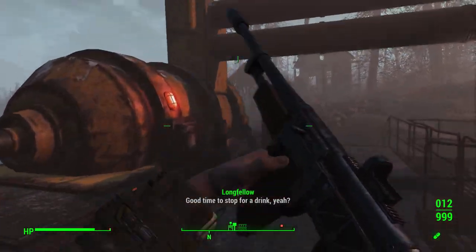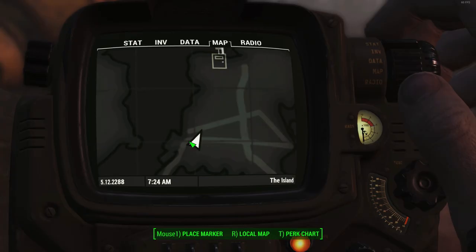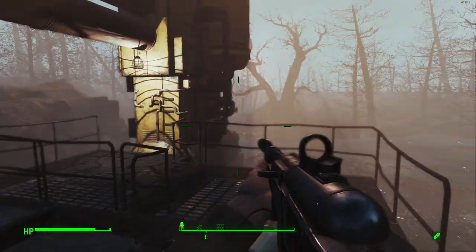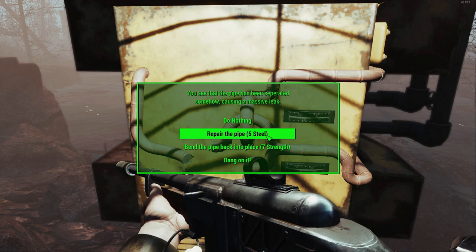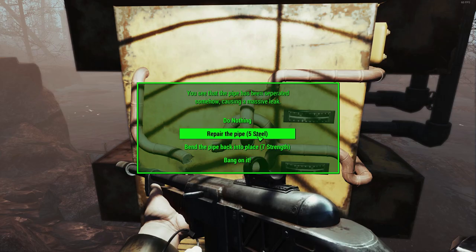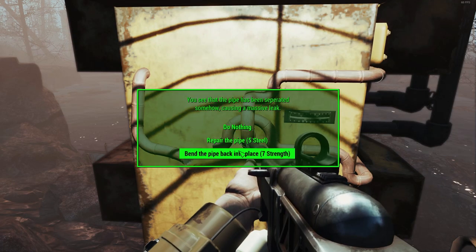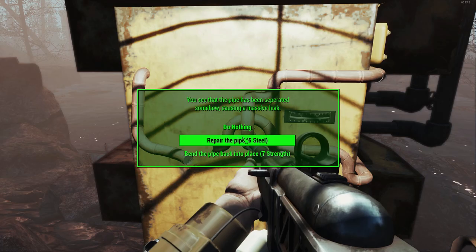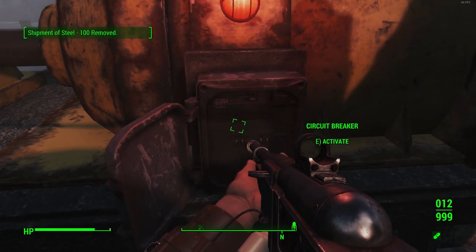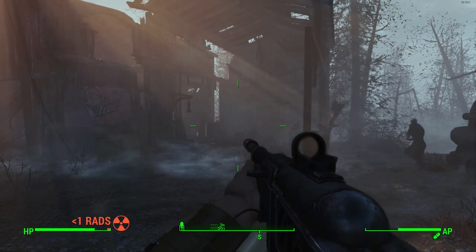Down goes the Yao Guai. This second generator's map location is right here. Again, we need to repair it — we can try to bend the pipe back into place or bang on it, but that doesn't seem to work. So we'll repair it the standard way and flip on the generator. That's generator number two done.